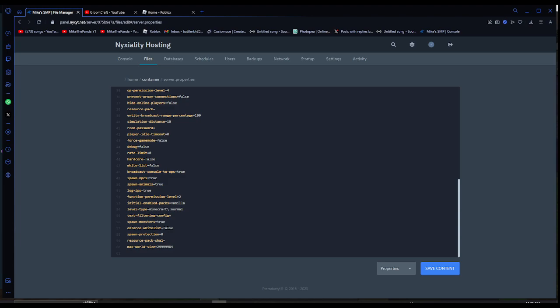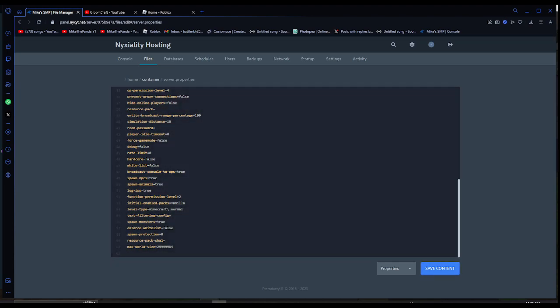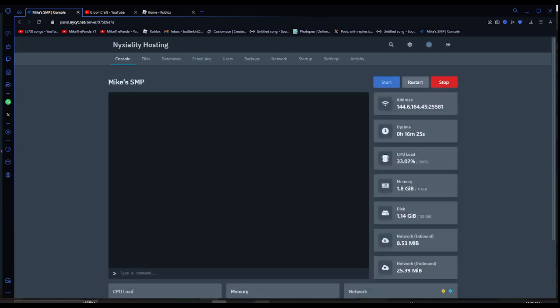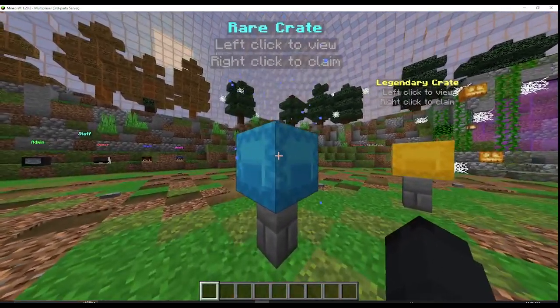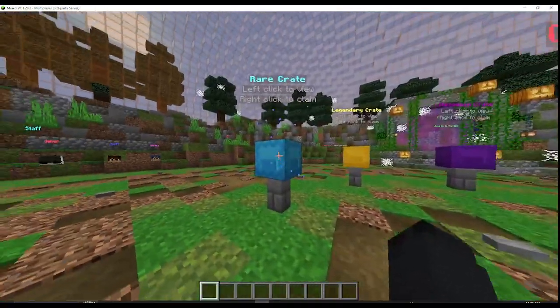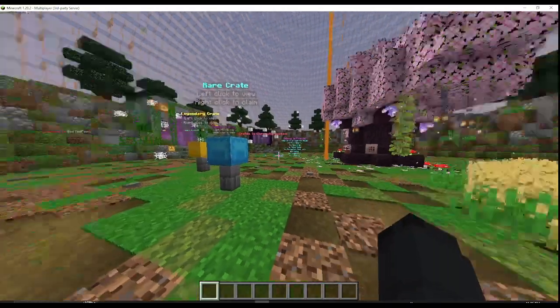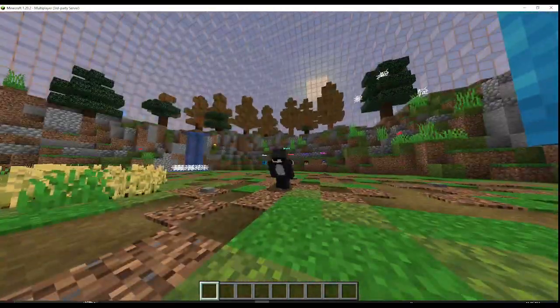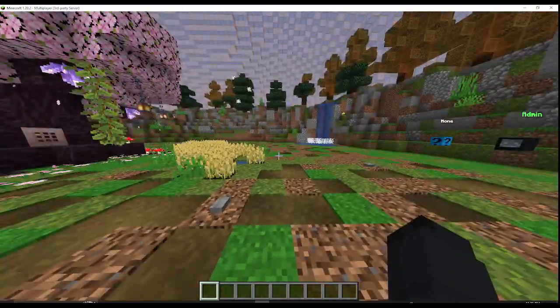You'll see 'spawn-protection'. Your spawn protection will be set to 16 by default, but if you change it to zero, save the settings, and restart your server, it will make your crates work. So people who bought your crates can finally claim their rewards — which is awesome!